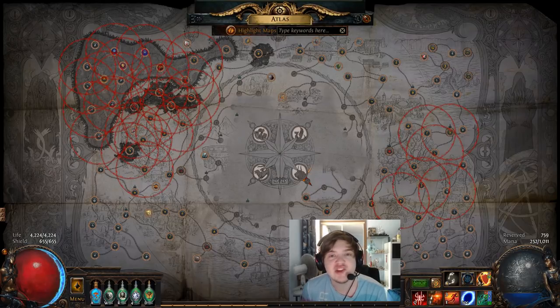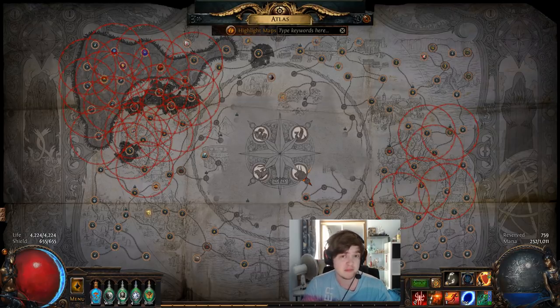What's up guys, today I'm going to be teaching you everything about the new 3.1 Wolf of the Atlas mechanics. I'm going to go over how to get Shaper's Orbs, how Elder and Shaper influence works and how to spawn it on your map, and then how to abuse it later on to get the maximum amount of drops, whether you're boss killing or speed mapping.